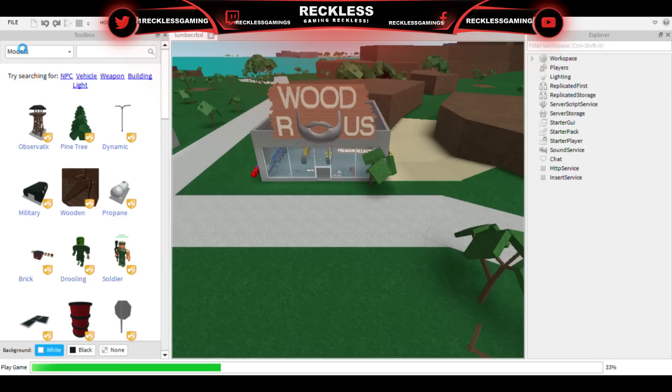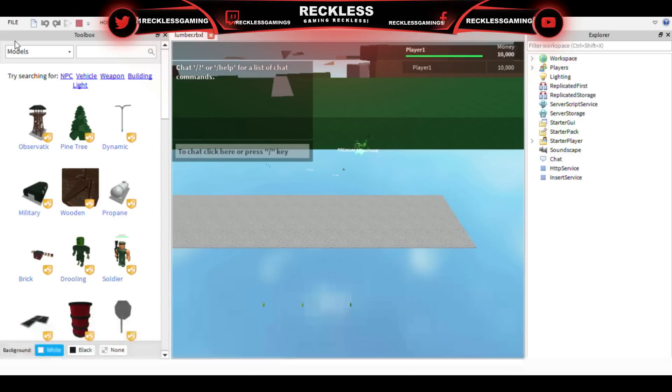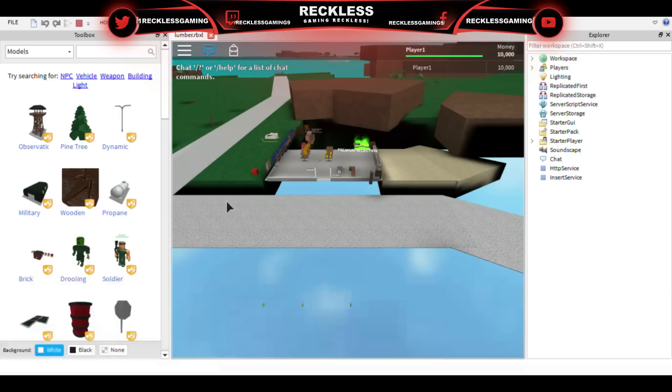Basically all the scripts do not work, but you can implement your own stuff. If you get into scripting, you can basically recreate the functionality and have it function like the real Lumber Tycoon 2. But honestly there's really no use to this unless you want to troll your friends — it's cool to have, but mostly everything is non-functional.